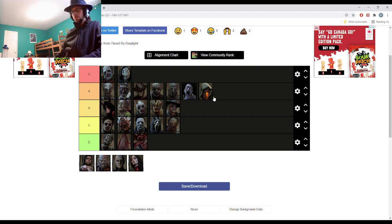Dragon's Grip could cause problems with reducing the total amount of chase. And then Artist — her perks... Scourge Hook gives a lot of resets, which works well with her ability to shoot her crows across the map.